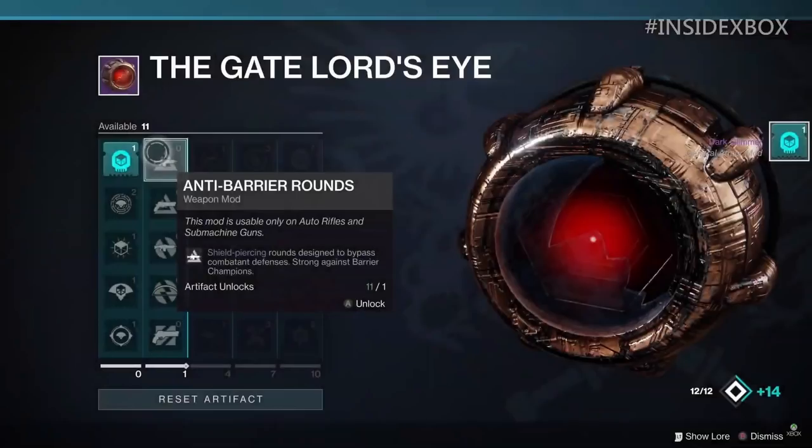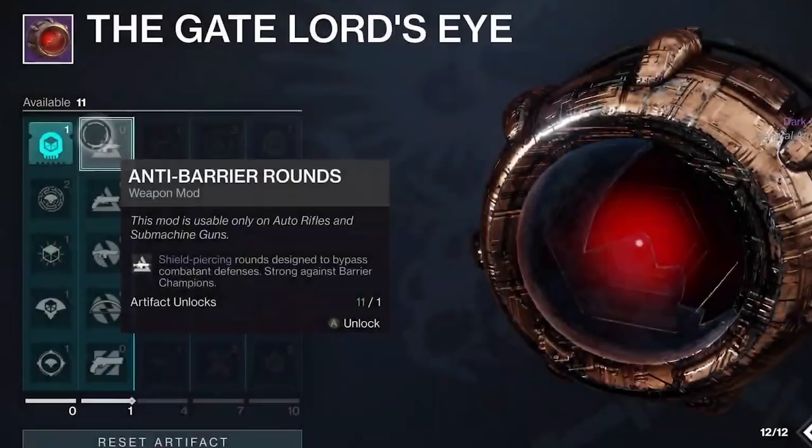Anti-Barrier Rounds is a weapon mod usable only on auto rifles and some machine guns. It provides shield-piercing rounds designed to bypass combat defenses, strong against barrier champions. This is essentially a souped-up armor-piercing rounds, but what's so amazing is that's normally a magazine perk that would need to roll on the weapon. Most people would rather use a magazine or reload perk. This mod is incredible because you can take what was essentially a perk and apply it as a weapon mod.